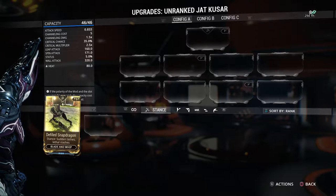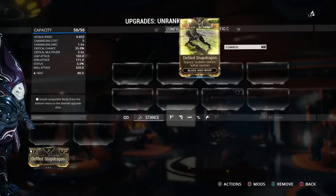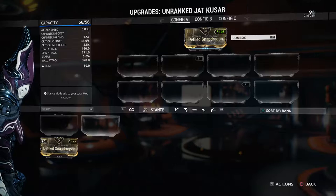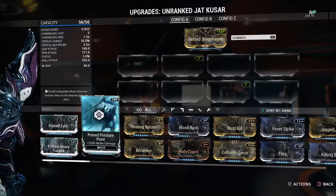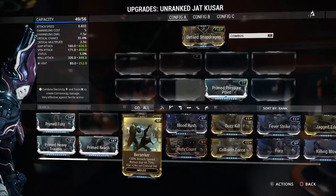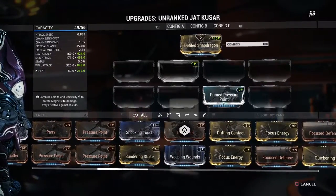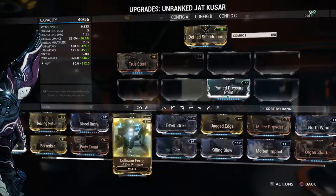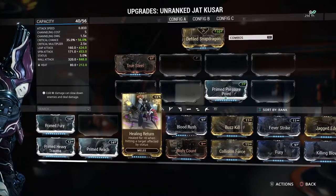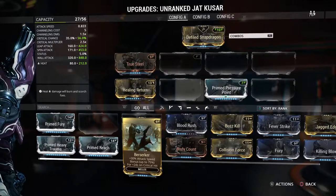The stance — looks like we're using Snapdragon. That is definitely the stance we're using. And it comes with two V polarities, which are actually very good. Now, it's a crit weapon, so I want to see if I put this on — okay, that brings it over 50%, which is great. We're also going to put this on, because we put this on everything nowadays apparently.